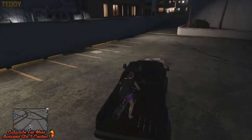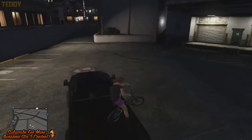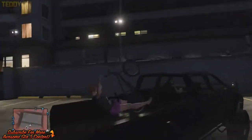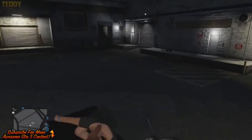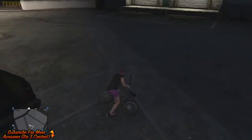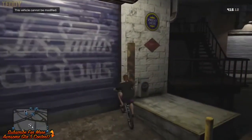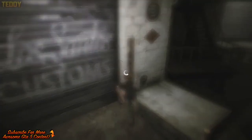So what you're going to want to do is firstly take out your bike and go to this Los Santos Customs. I've tried other Los Santos Customs locations but this one is definitely the best place to do this glitch and the most effective. Just take the bike and park it exactly how I did — lining it up against the door of Los Santos Customs.